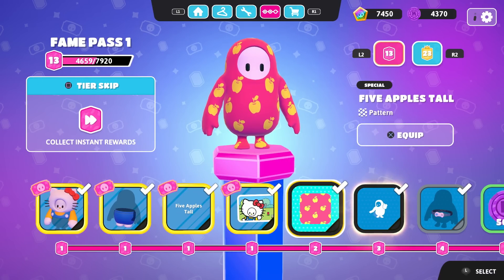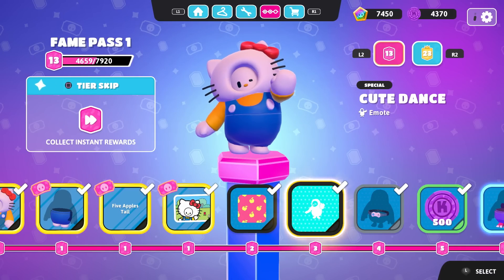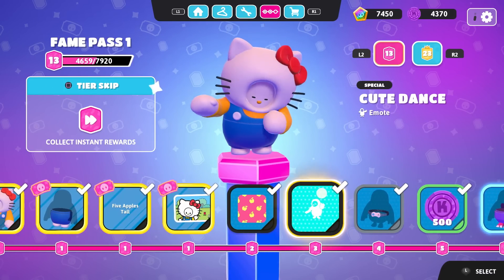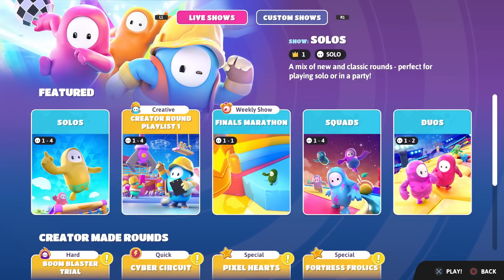We also have the 5 Apple Tall pattern, which we could equip - it doesn't really do too much. And since we're doing other things, let's get the cute dance equipped. It's so adorable - I'll never be able to get over that. So that'll be our costume that we'll be showcasing in today's episode as we hop into plenty more action, starting with the Create A Round playlist. Let's get going.